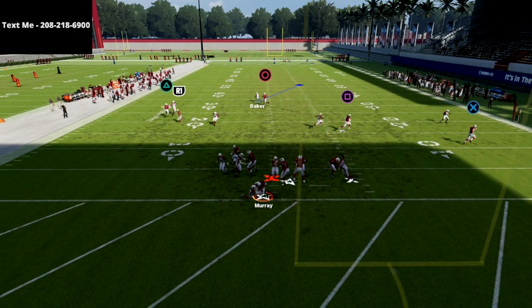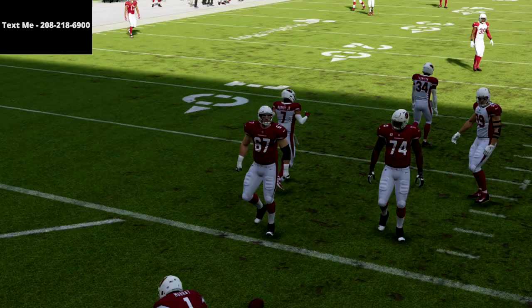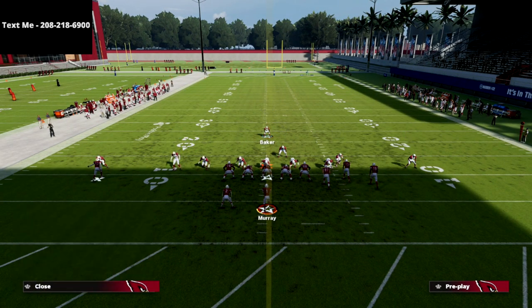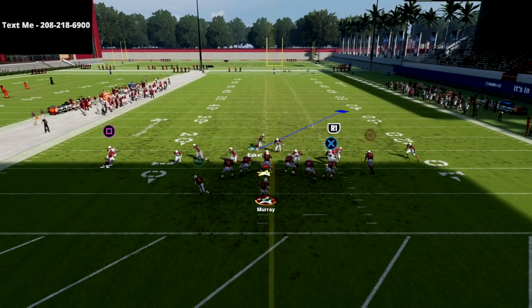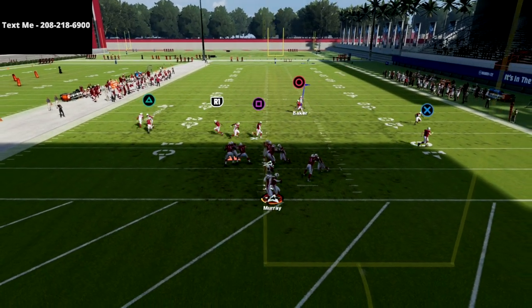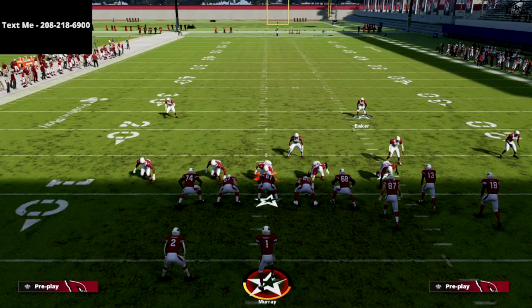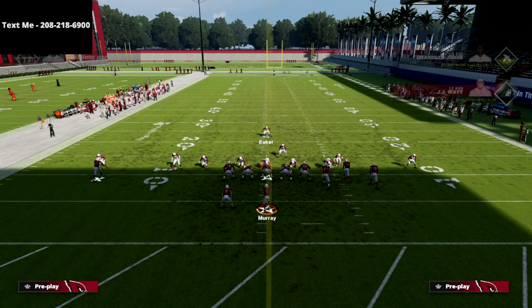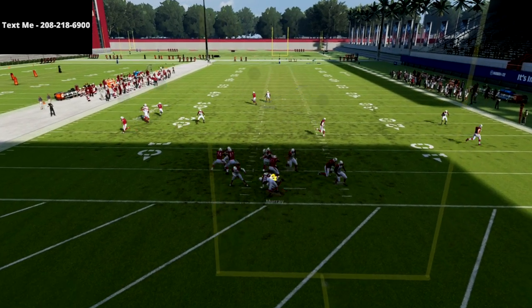You could mess around with dropping that linebacker on the left into a hook zone, but watch this blitz — snap the ball and you're going to see edge heat. Here's your blitz setup again: snap the ball, and there you see gap pressures everywhere. You're going to get so much gap pressure out of this defense. This is my favorite defense in the game right now.